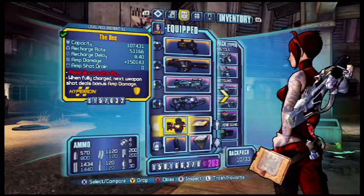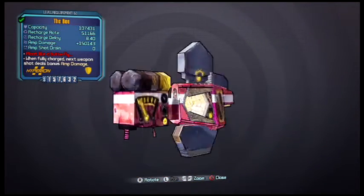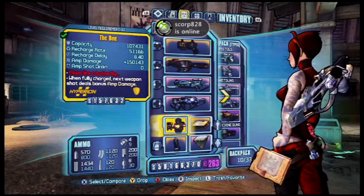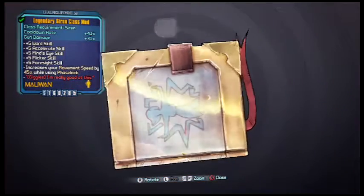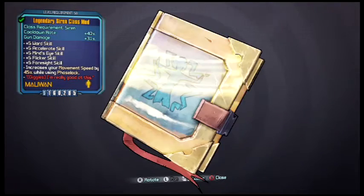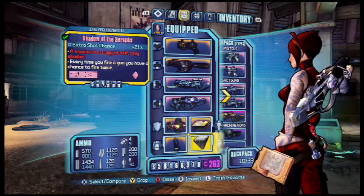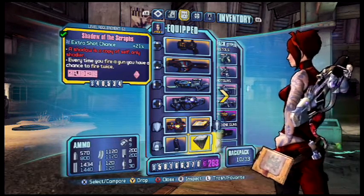I use The Bee shield — this is a pretty good one at 107,000 capacity, which is pretty high for a Bee. If you guys want any of this stuff, just message me on Xbox at extreme nova 98. I use the Legendary Siren class mod: plus 40% cooldown rate, plus 31% gun damage. That's why putting one point in each of those skills is worth it — it also increases your movement speed by 45% when enemies are Phase Locked.